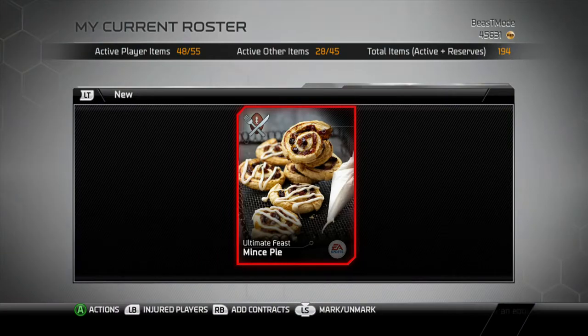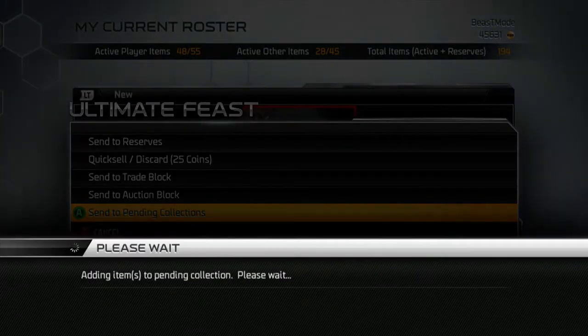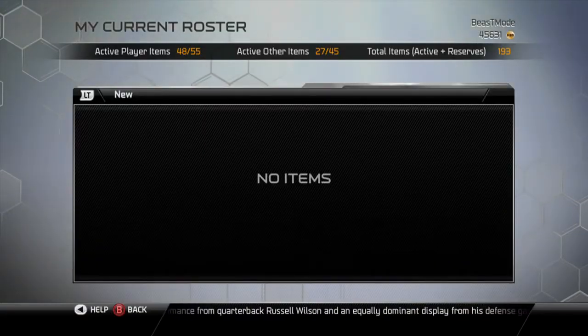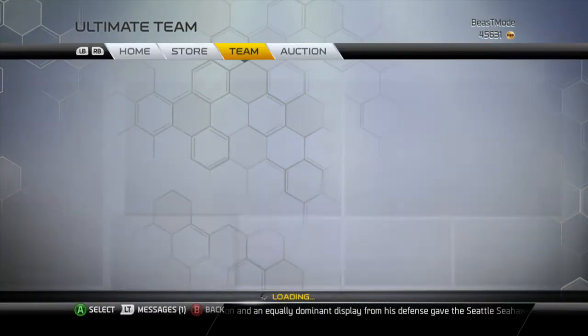I do not want to pull Emmett Smith. If I pull Emmett Smith I will be highly upset, as he only goes for about 50k. All the other ones I would consider keeping — I'd really like Revis or Moss. If I get RG3 I'll most likely sell him since I'm set at Steve Young.